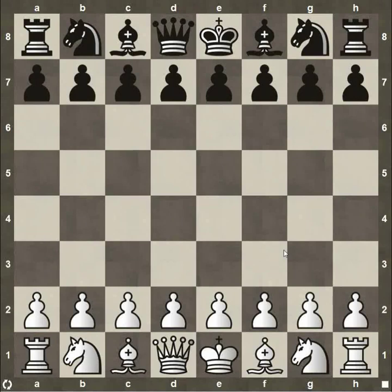Hey everyone, this is Kevin from thechesswebsite.com and today we're going to be looking at Johannes Zukertort's Immortal Game, his most famous game. In the late 1800s he was the world number two player behind Steinitz. His opponent playing the black pieces is Joseph Blackburne. Both players have many openings named after them. This 1883 London tournament featured many of the world's top players including Steinitz — a very strong tournament, not some amateur game.